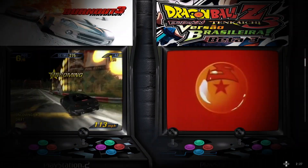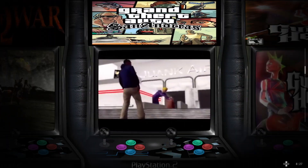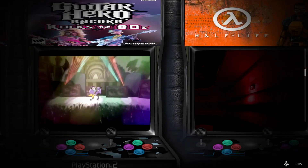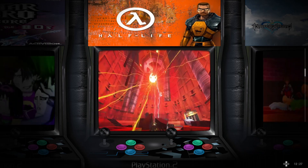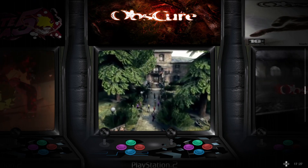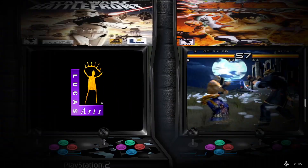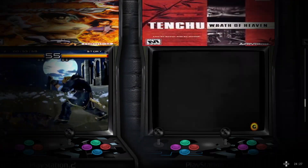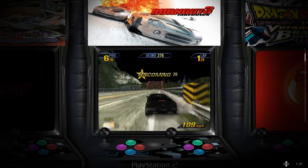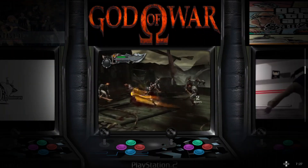PlayStation 2 is a slightly larger file size. The game selection is solid — except I wouldn't personally include Guitar Hero, but it's there if you want it. Half-Life is a beautiful game, Mortal Kombat is in there, and there are a few rhythm games. I'm not a big fan of rhythm games in a general build since people usually seek those out in specific builds. Final Fantasy, God of War, and Grand Theft Auto are also there.